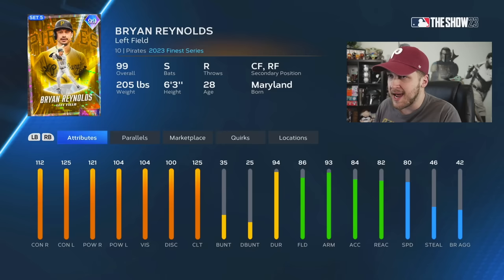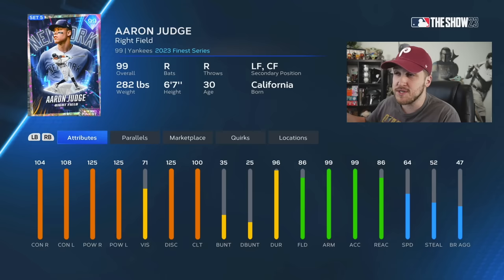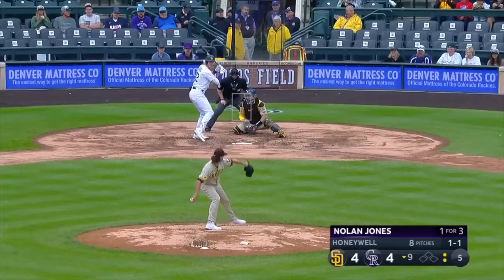Finest Mike Trout isn't even a top-two Mike Trout in the game — the WBC version and milestone are both better — but this card isn't terrible, minus the 93 clutch. I'm only using Aaron Judge because he's Aaron freaking Judge, though I don't think the card will be great for me since I struggle with guys 6'7" and above. Pete Alonzo has really good fielding so whether you use Freddie Freeman or Big Meat Pete, you can't go wrong. I also unlocked 99 Nolan Jones — he won't be in today's video since I'm working on a challenge video with him, so hit subscribe and leave a like so you don't miss it.